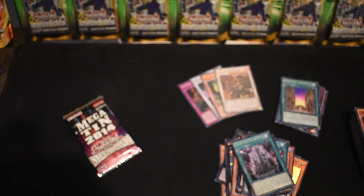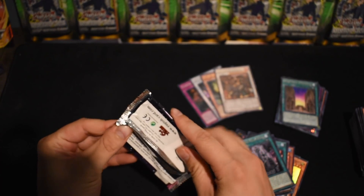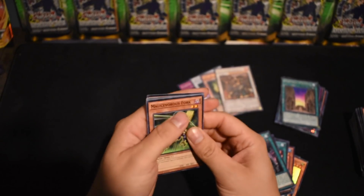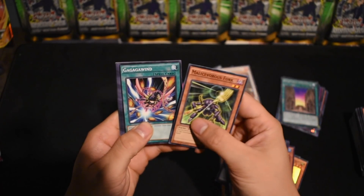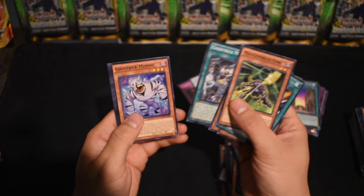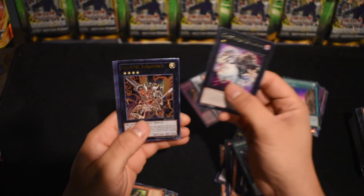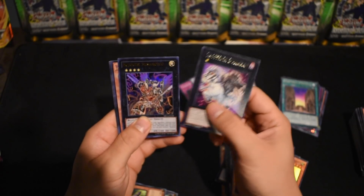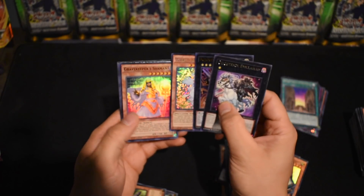Alright, last pack — Smitty's coming in on the hollow. Can we end with a secret rare? Yes we will! Malivorous Fork, Gagaga Wind, Ghostrick Next Mummy, Ghostrick Museum, Ghostrick Mummy, ooh — we have a Dolkka, he's good too! Bujingi Susanowo — or Susan Wu, how do you say that? World of Prophecy!